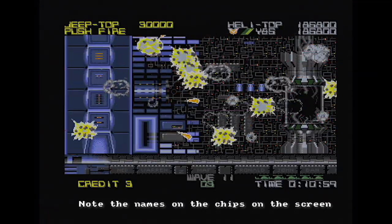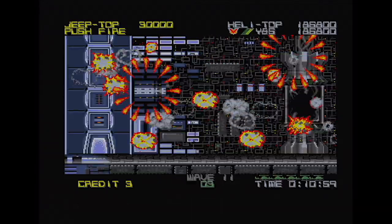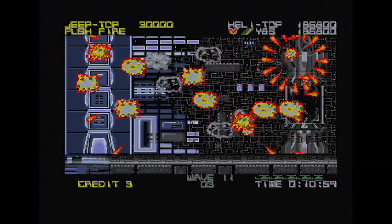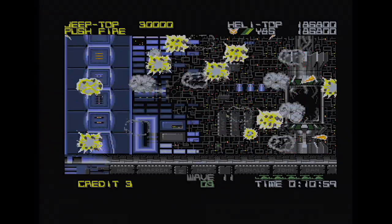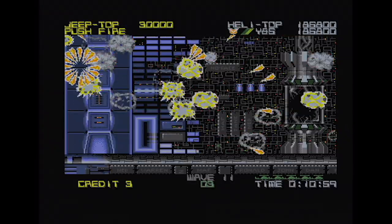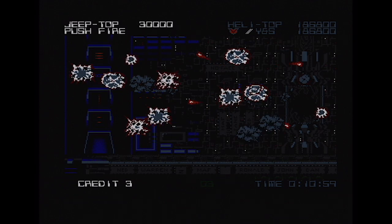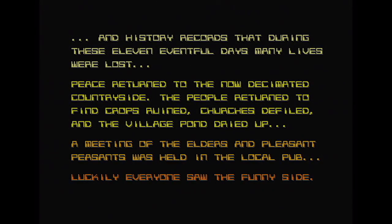We've done it — that's the Amiga version completed. One thing to note on the C64 version is that when your points reach one million, it ceases to count and starts putting the points on player two. The ending reads: 'History records that during these eleven eventful days, many lives were lost. Peace returned to the now decimated countryside. People returned to find crops ruined, churches defiled, and the village pond dried up.'